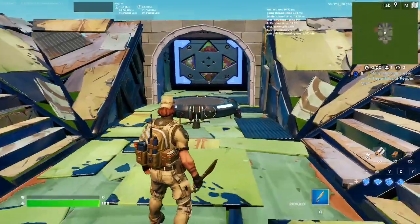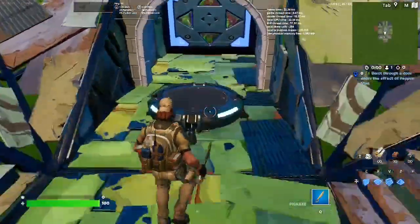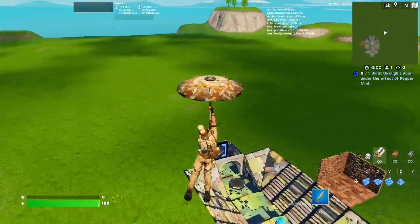Here is our Sledgehammer combo in-game, and I actually did not expect to like this one this much, but I really do. Here's our Glider — obviously throwing on the Founder's Umbrella again.